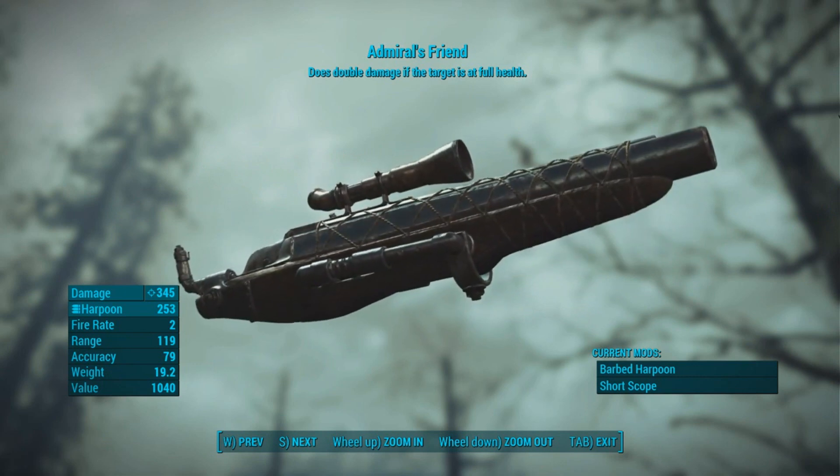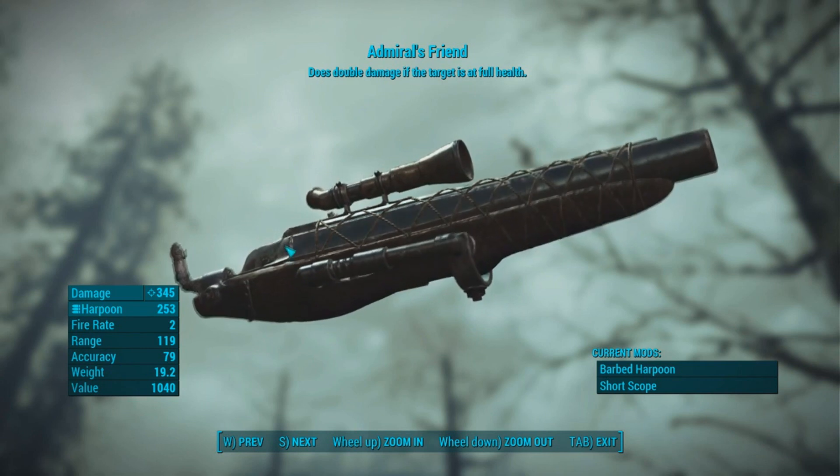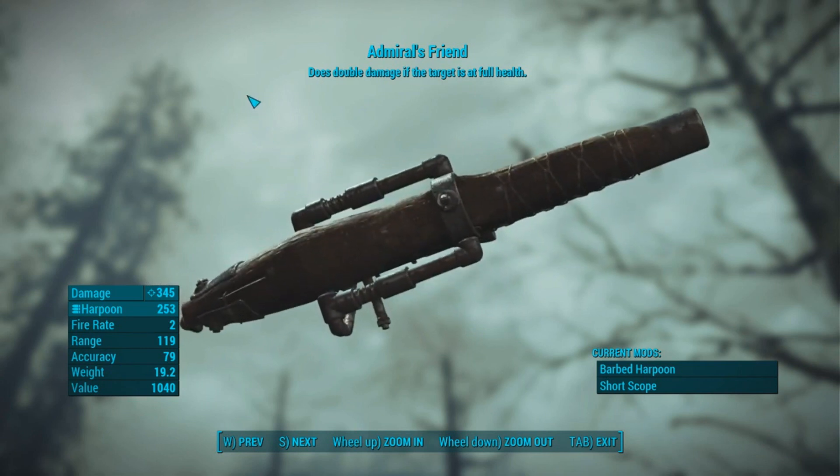It definitely carries quite a bit of weight at 19.2, and the price that I bought it at was around 1500. It may be different for you guys — it depends on what kind of trading skills you have to lower the prices.